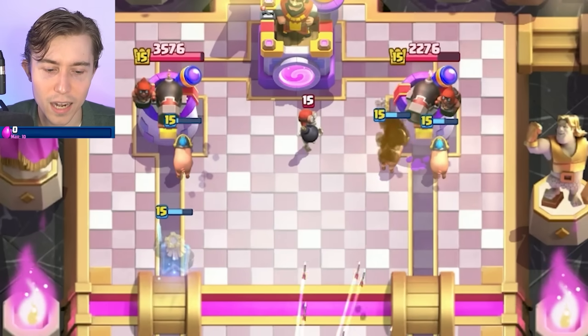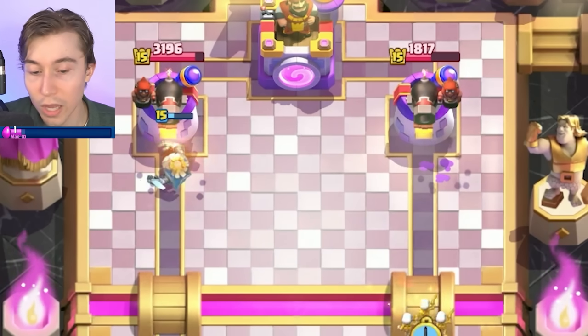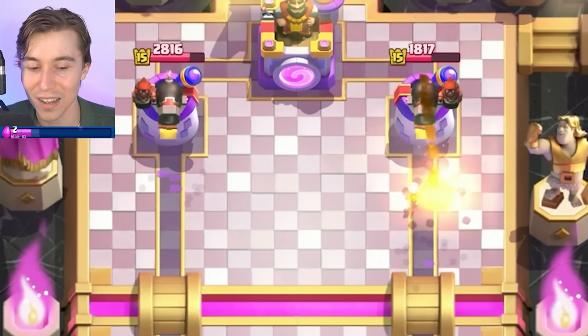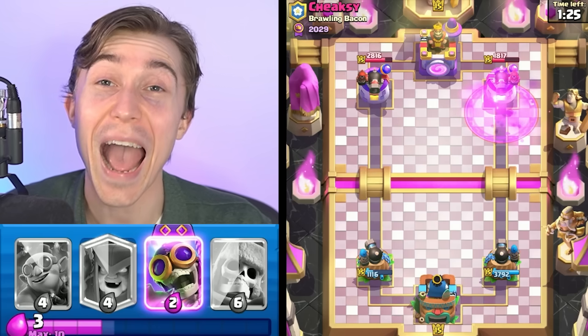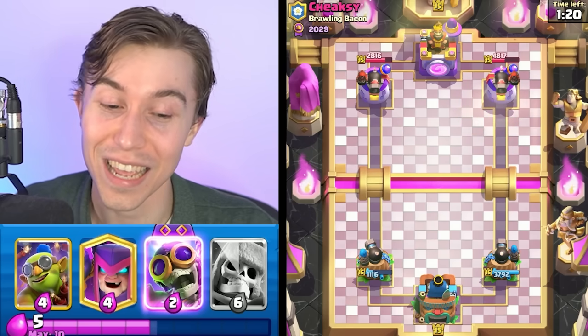Then we can split up our Royal Hogs, but the guy's got Bomber plus Fireball — that is crazy. I didn't expect that at all. It's fine, just not ideal, but we'll work with it. We go Skeletons, get one surprising hit on the right side. Wow, he actually decided to rage up the Cannoneer to preserve that one Skeleton hit. That is insane — it also tells me that this guy is way more cheeky than I anticipated.